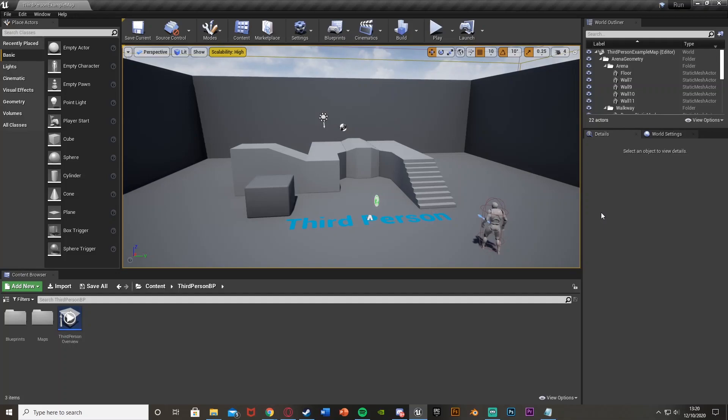Hey guys, welcome back to another Unreal Engine 4 tutorial. In today's video I'm going to be showing you how to create a sprinting and stamina mechanic, so you can hold left shift to sprint. When you are sprinting your stamina will go down, and when you're not sprinting your stamina will increase back up. This is an updated version of my first ever video, since I've improved a lot and the engine has updated since then. So without further ado, let's get right into it.